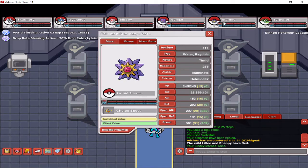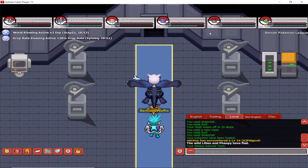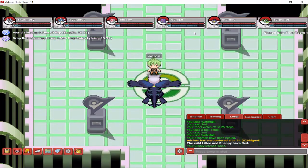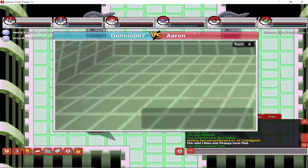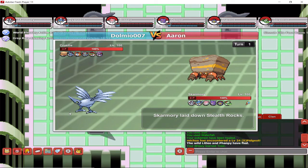This is not even the proper Starmie because this one has Timid Illuminate — I use this one for different purposes. You should have Natural Cure. Skarmory is Impish of course, Gyarados is Jolly Moxie — that's what you want — and your attack and speed trained. Blissey: HP and Defense of course.